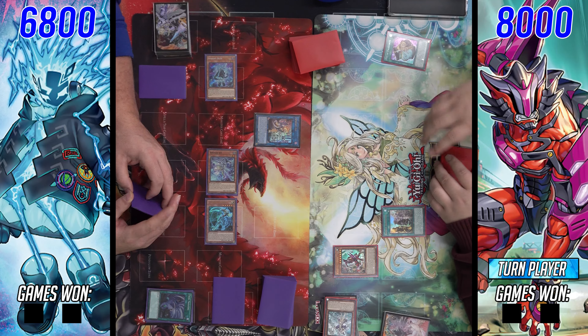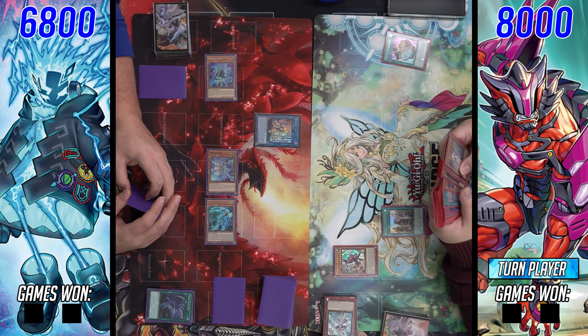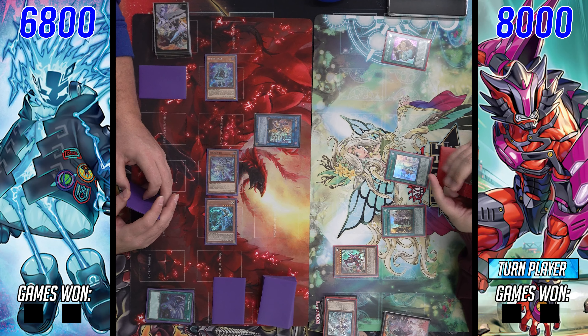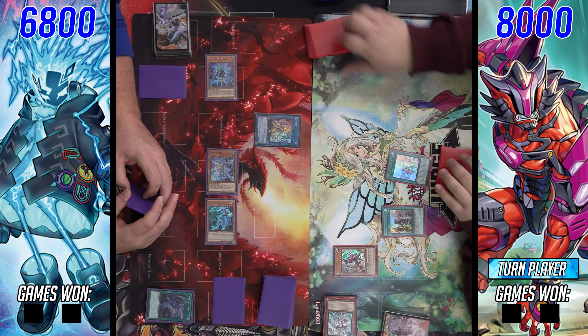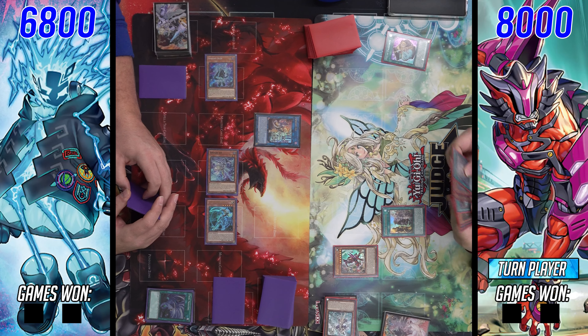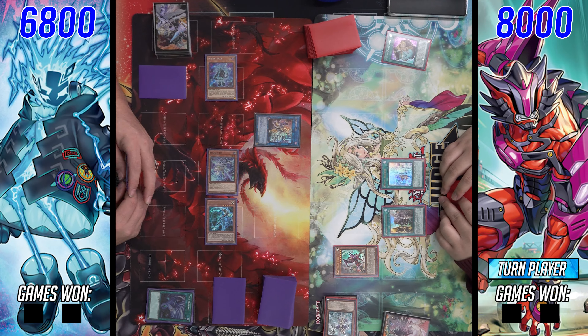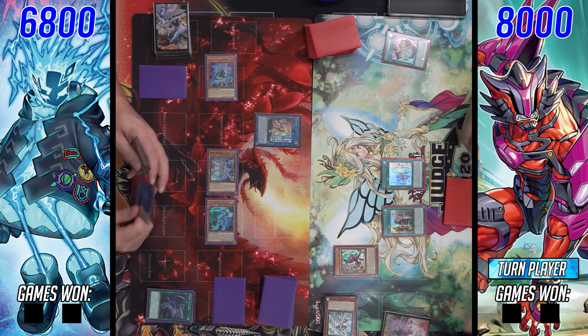They lost their monster negate, which is going to be kind of tough. Now there are really no interruptions — there is one set, which we can assume is smashers. They resolve Fenrir's other effect to search a Kashtira card, grabbing a copy of Unicorn. They also get the search of Draco back here.